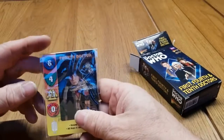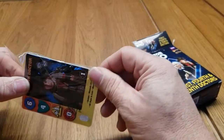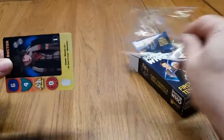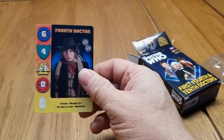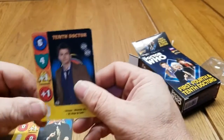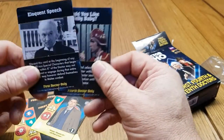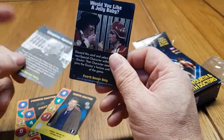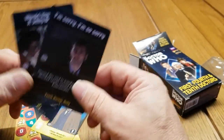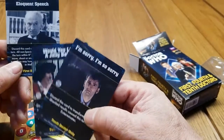You've got your ranger cards and also your cards for your characters — the 4th Doctor, the 1st Doctor, the 10th Doctor — and then these are basically adventure cards. So like Eloquent Speech, Would You Like a Jelly Baby, and I'm Sorry, I'm So Sorry. They're all classic traits that you would assume would actually go with that Doctor.